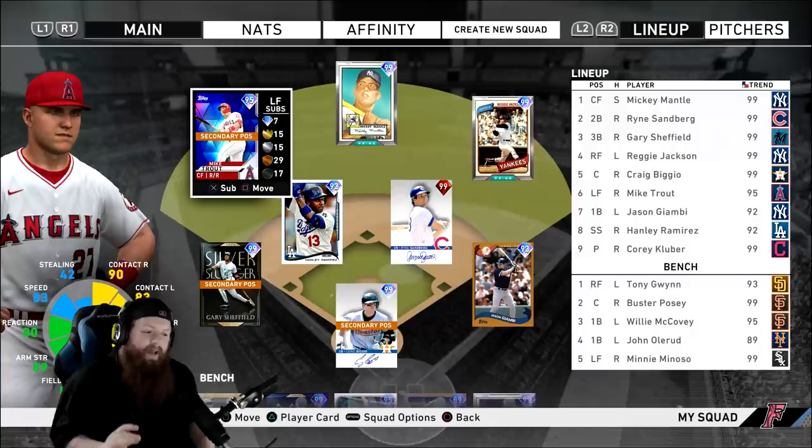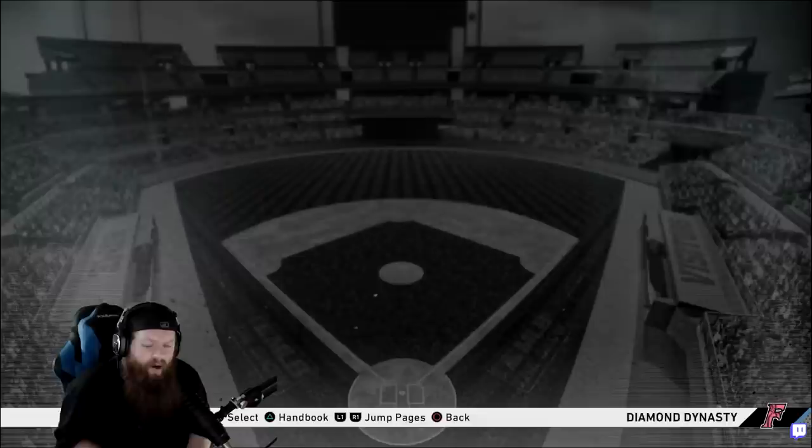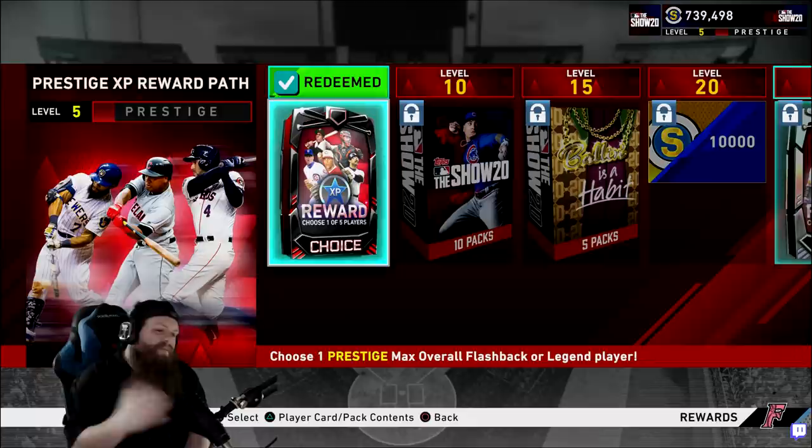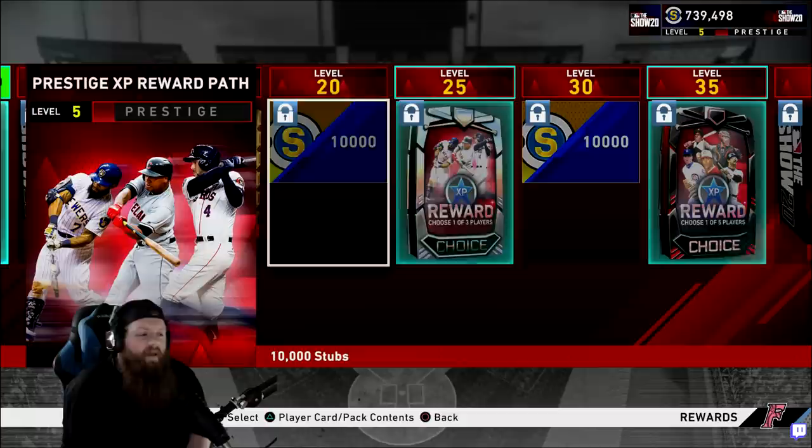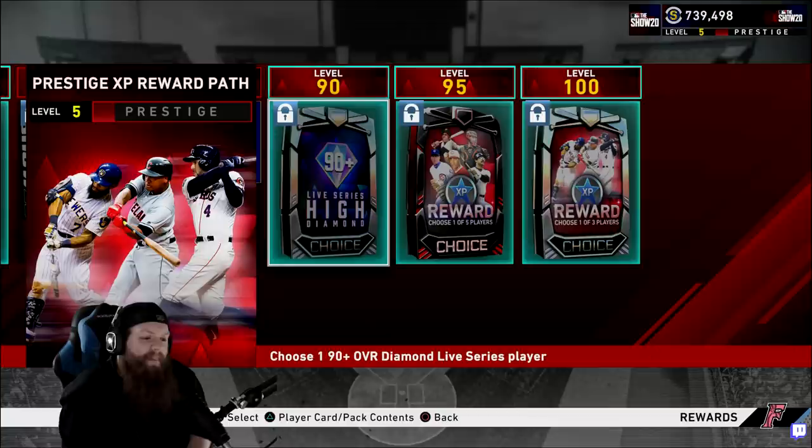Yo, what's up YouTube, we're back with a really cool video today, hopefully you enjoy it. Recently it's been discovered that there is a prestige war XP reward path here in the game of MLB The Show 20. Once you hit diamond 99 and complete it, you go to the red prestige path, and right here you see there are more rewards - you get the XP reward choice pack, you get a 10 pack, Ballin is a Habit, a ton of stubs, another choice pack, and so on.